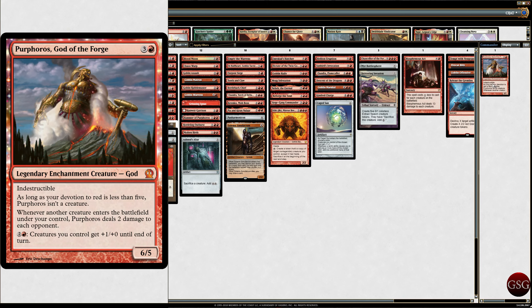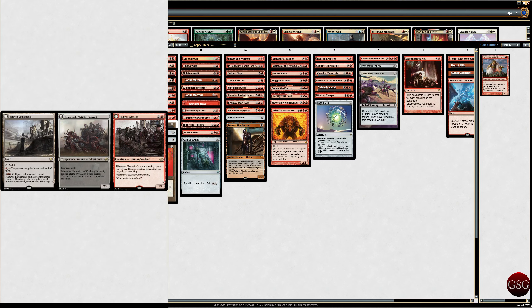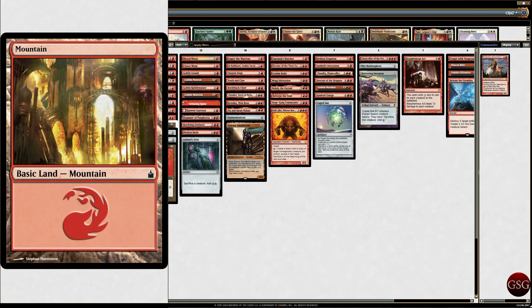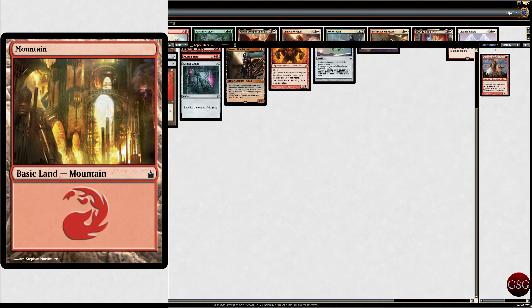So, I don't do a lot of mono red decks. What is in the lands? Well, we've got Forgotten Cave, Hanweir Battlements, Kharn Keep, and a ton of mountains. We've got a bunch of mountains — I don't even remember how many — but they're all the same.